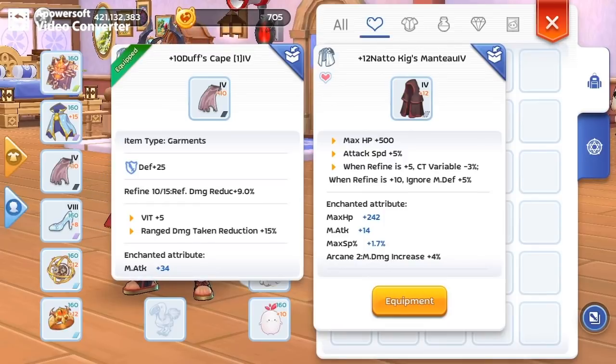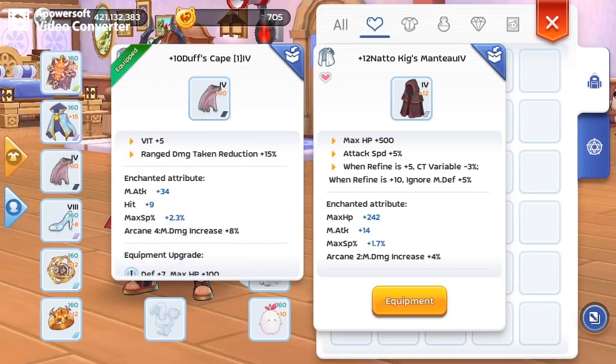Finally, I managed to snap a natto with a decent enchant. It's not perfect, but let's see how it fares compared to an arcane 4 garment.